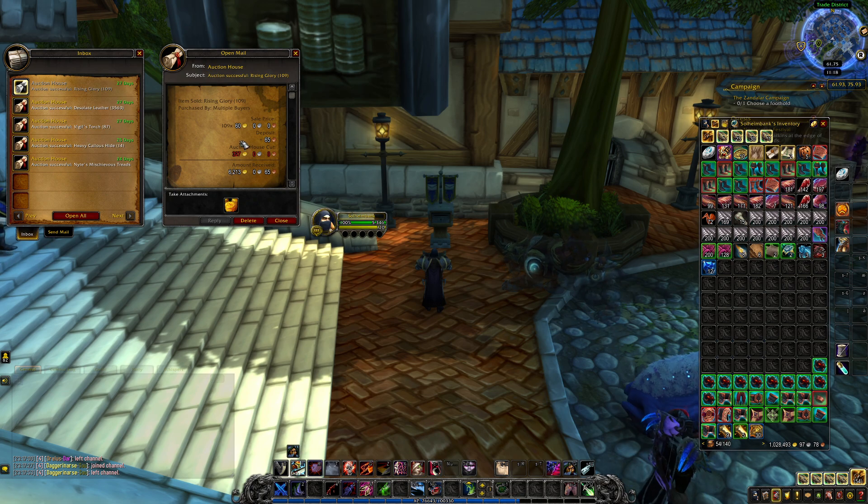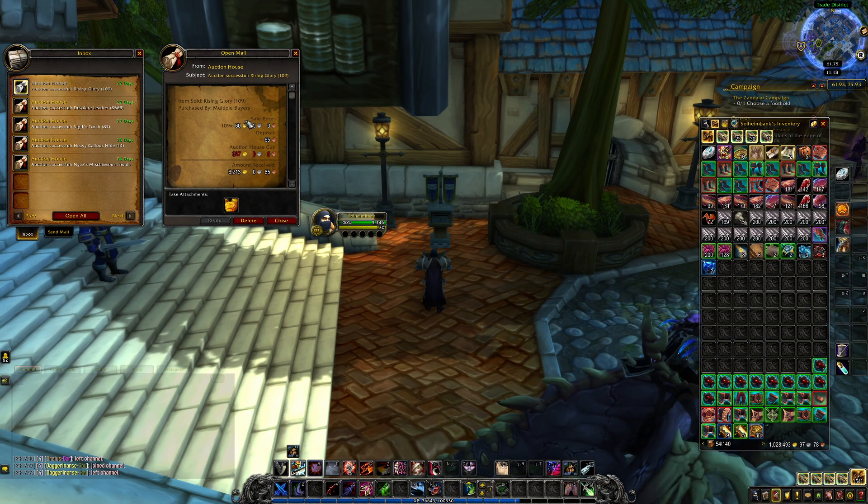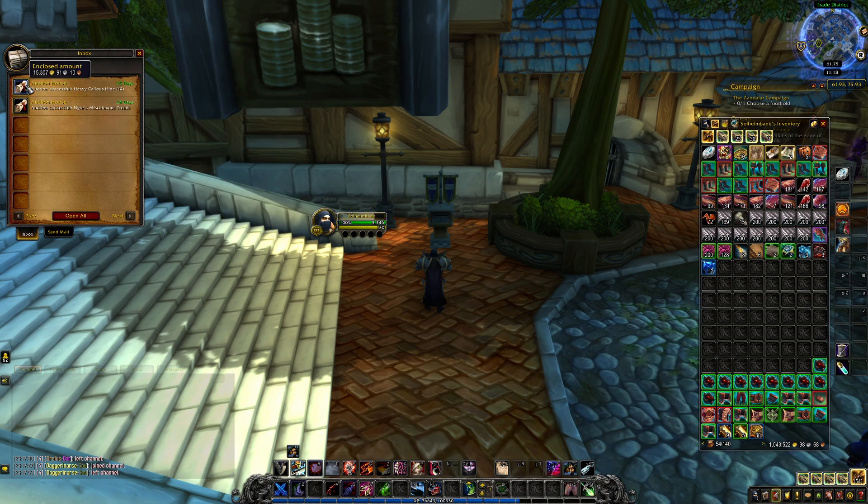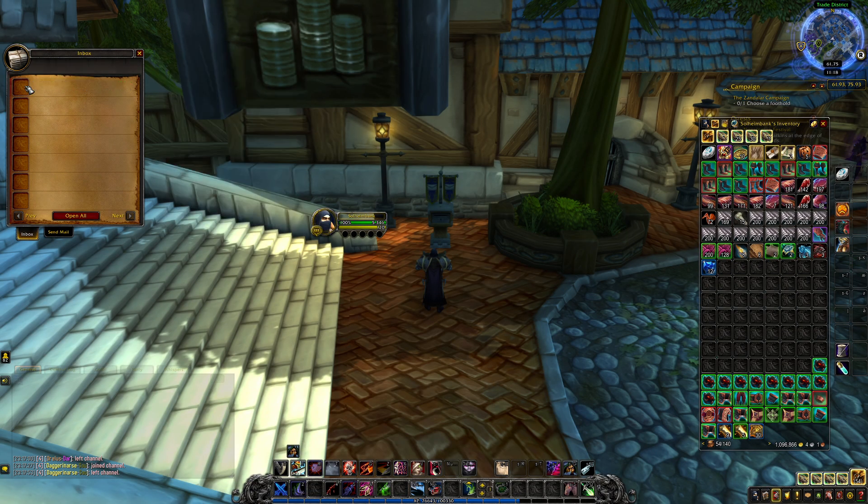Rising Glory at 60 gold a pop — this one has gone down a lot in value, so I'm really happy to have sold these while they were worth so much. Then some more Leather, some Vigil's Torch, some more Heavy Callous Hides, and one more BOE.